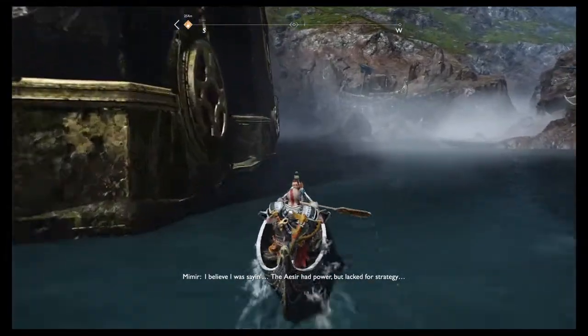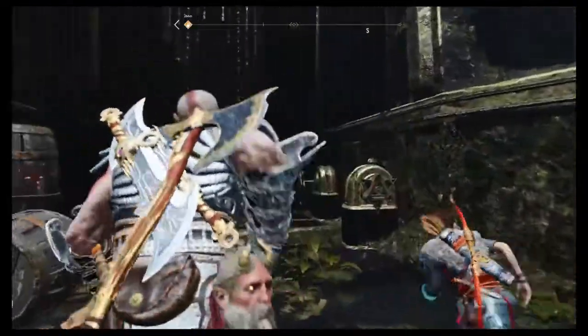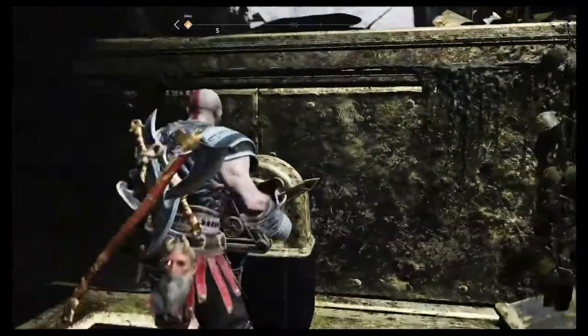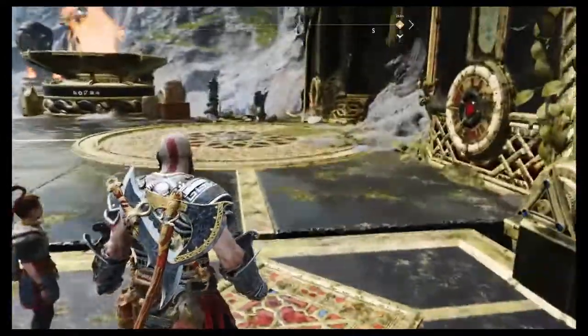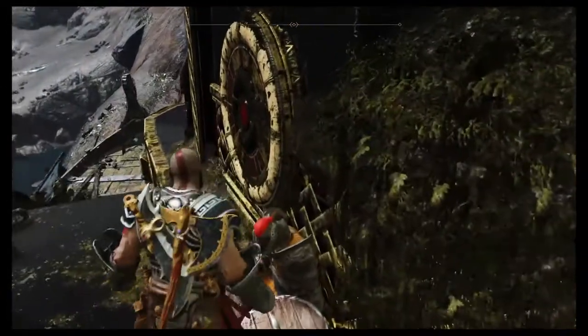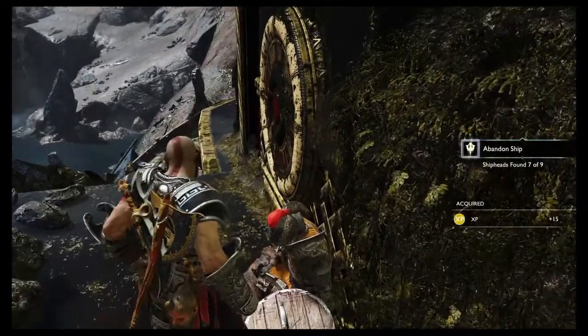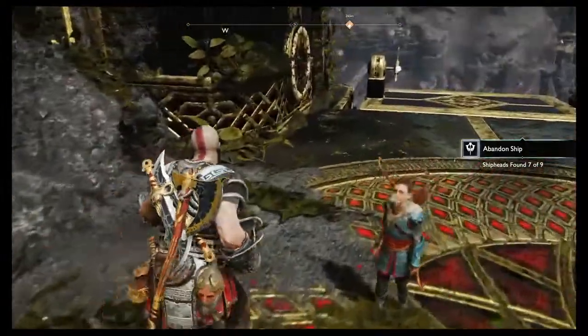There might be one at the Niflheim Tower. The Aesir had power but lacked for strategy, and so a stranger from a far-off island found himself with Odin's ear, trusted as he trusted no one but himself. Part of the challenge of the game is to light all the braziers of the towers, so you'll be coming up all of them anyway. And is there one up here? There's certainly a knight — yes there is. The Niflheim Tower is the top left of the right-hand page, looks more like an eagle or a pelican.